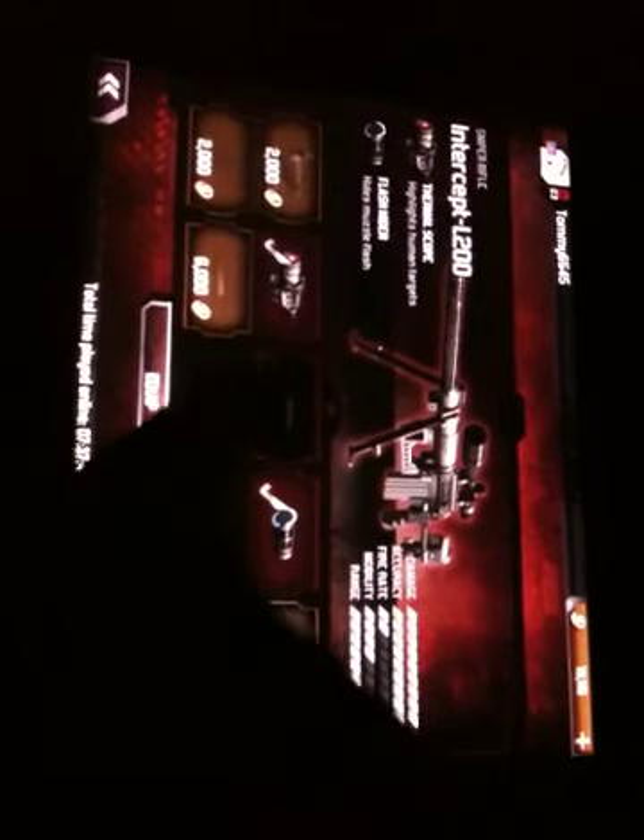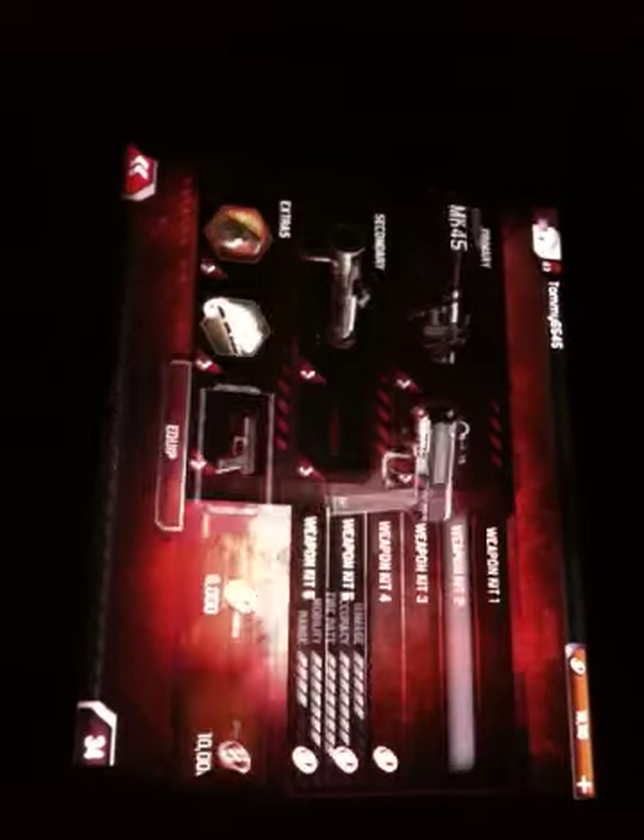There are different attachments available. For secondaries, there's a lot of weapons. You have two perks and one equipment. There are also three knives. For equipment, there's a flash grenade, sticky grenade, stun grenade, a incendiary grenade like a cocktail, and a throwing knife.